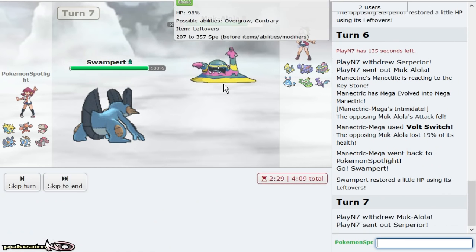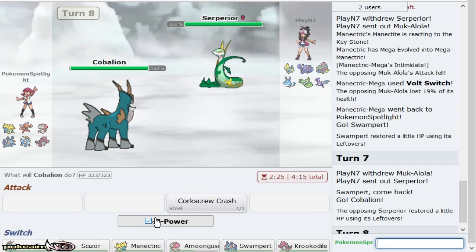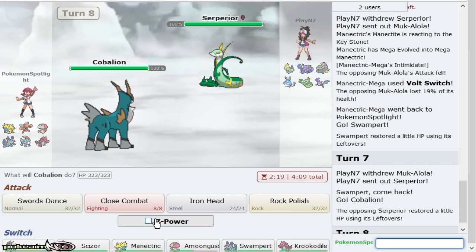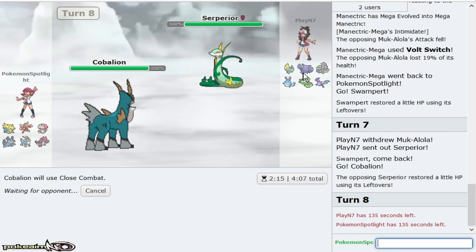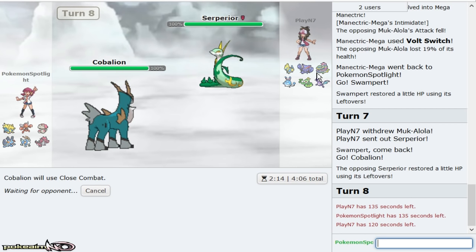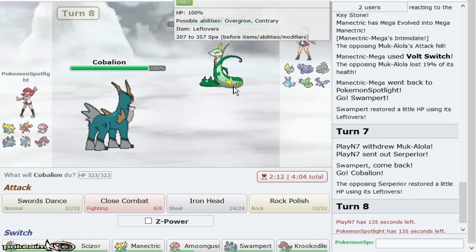I want a Justified boost right now — go for Knock Off and give him that Justified boost. I'm surprised he went hard Suicune. Close Combat for damage. Come on — I need this on this team. Why is my Amoonguss so low? I'll Close Combat this thing for damage. I don't lose to Manetric because I have double Ground, so that's like an Amoonguss which pivots in always.